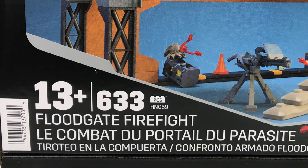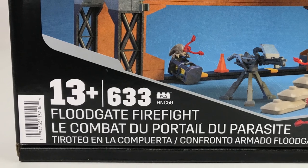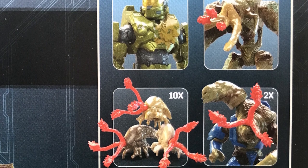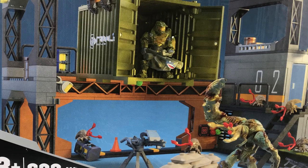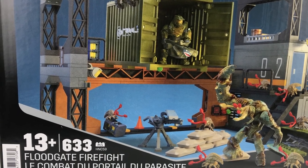The set comes with 633 pieces, has been given the set number HNC59, and a suggested age rating of 13+. In regards to figures, you get Master Chief himself, and for the Flood you get elite combat forms, tank forms, and a whole host of infection forms. The build itself consists of a small section of the Traxxas factory as seen in Halo 3, as well as a number of smaller side builds.